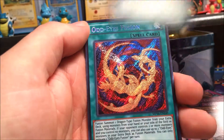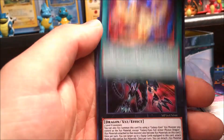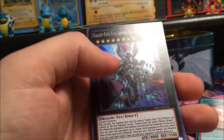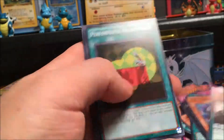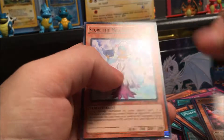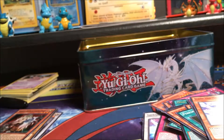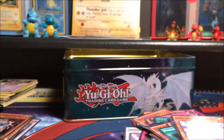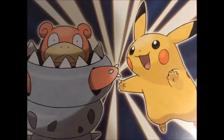Oh! Odd-Eyes Fusion — oh that's a secret! Galaxy-Eyes Full Armor Photon Dragon. A Gem Chain — these are all regulars. Man those were some really nice packs. Yeah, that was pretty good. Yu-Gi-Oh is actually not that bad. So we'll see you guys later — take care!